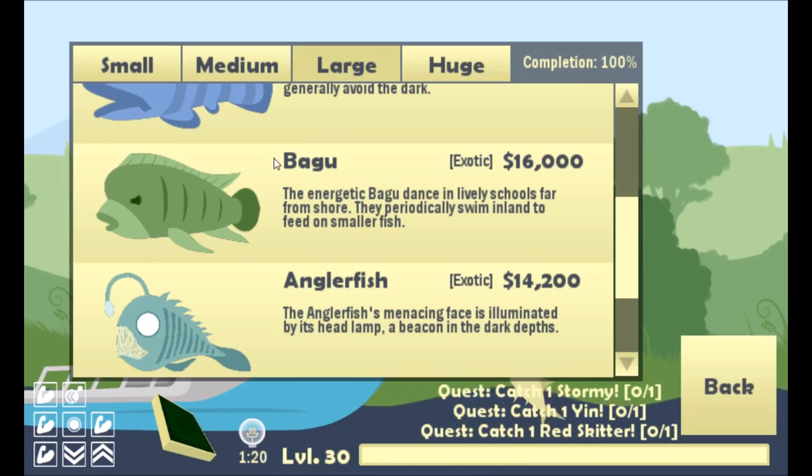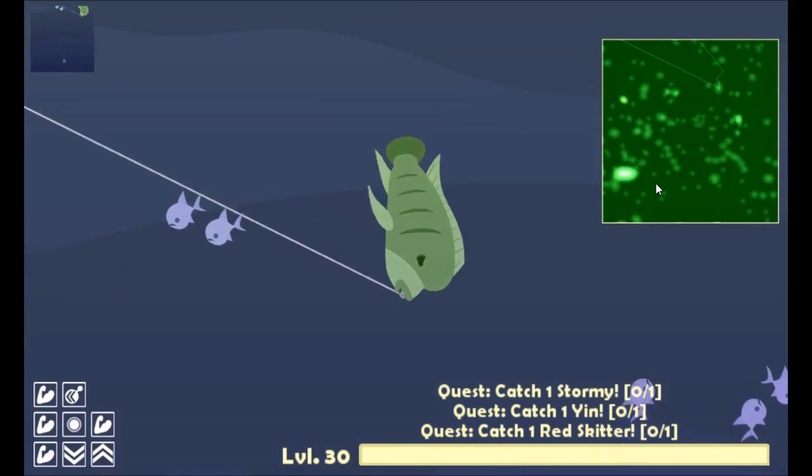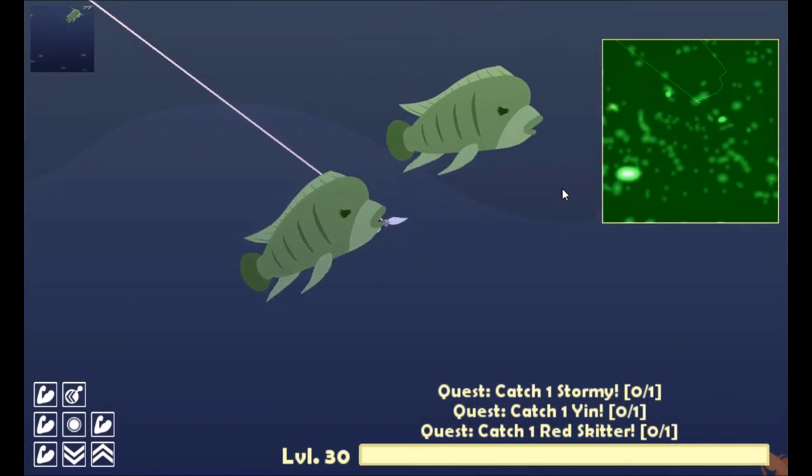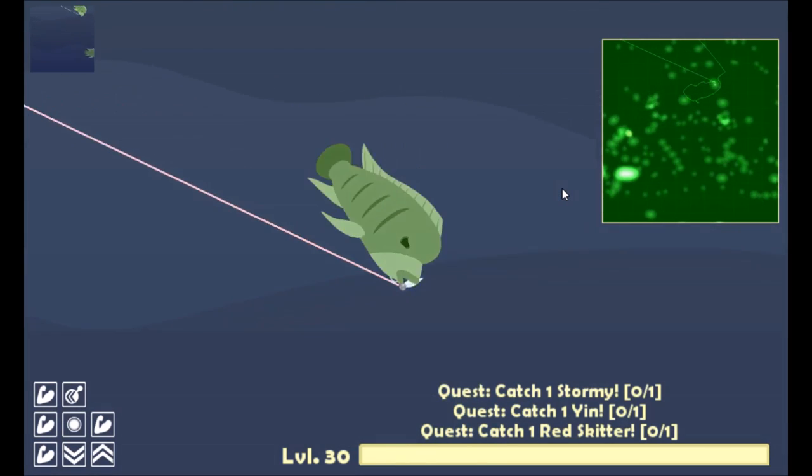The bagu is the bane of my existence — I hate this fish. Once they get a lock on your lure, they will not stop chasing it. They're really annoying, and once you catch them they are not easy to catch at all — they will fight you a lot. It's going to take some patience to get this guy.